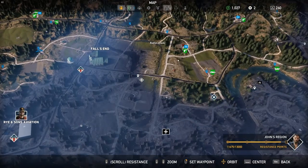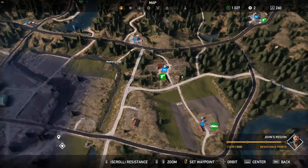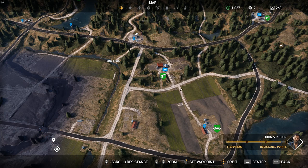Now, the secret to getting this achievement so quickly is this sweet spot, and that sweet spot is the Sunrise Farm. It's right here on the map in John Seed's zone, and it's right across the road from Sunrise Threshing.